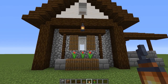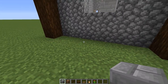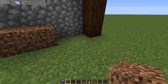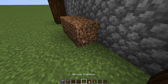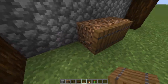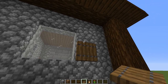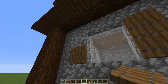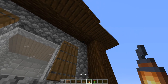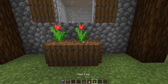Come to the back of the house and put coarse dirt down underneath the windows — since this is a six-gap wide we'll put a flower bed down. Add shutters on the back windows and lanterns on the corners, then finish with flowers in the flower bed.